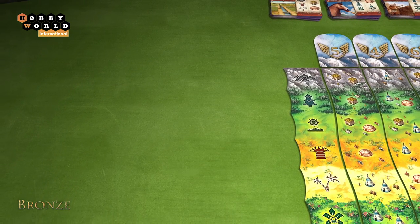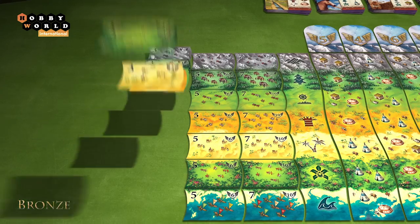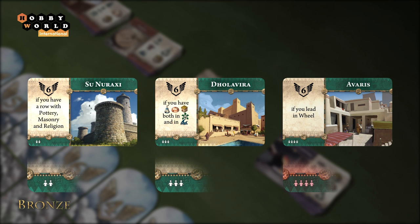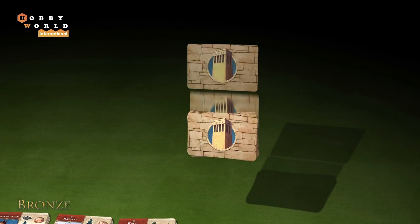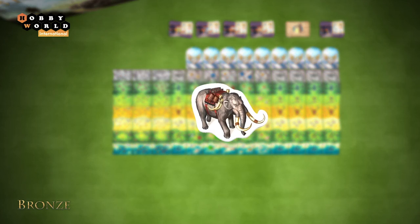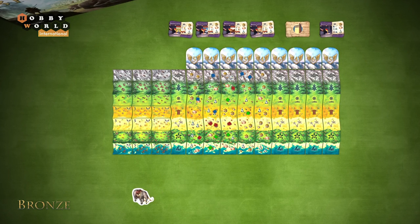Place trade route tokens to the left of the starting tile according to their corresponding terrains: 10-point tokens on the left, then 6-point, then 3-point tokens on the far side. For a two- or three-player game, return unused city cards to the box — they are marked with pawns similar to technology cards. Shuffle the remaining city cards and place them face down next to the board. Choose the first player at random; that player takes the first-player token and keeps it until the end of the game, then takes the first turn, proceeding clockwise.